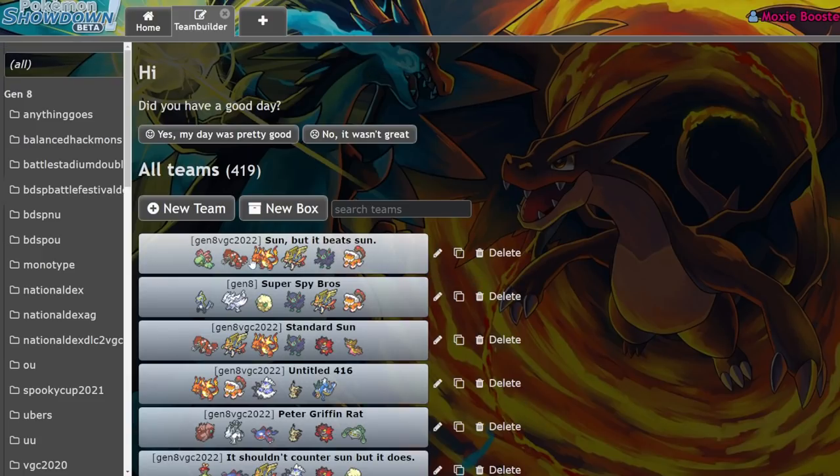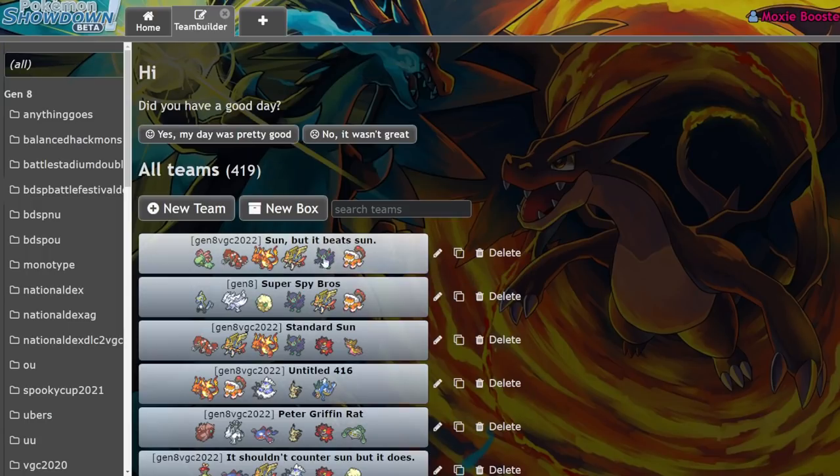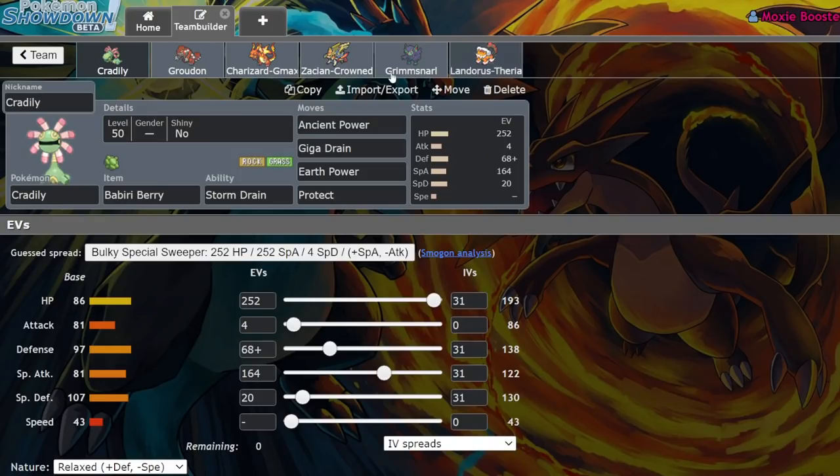I've essentially adjusted the team so it does better against the Sun matchup. In the Sun mirror match we have a little bit of an advantage. We have a Babiri Berry Cradily with Ancient Power, Giga Drain, Earth Power, and Protect. Storm Drain will protect us from Kyogre while also being able to hit Kyogre harder than Gastrodon ever would. The defensive spread gets me 3-shot by Precipice Blades, so I should win the 1v1 versus Groudon with Giga Drain or Max Overgrowth. Because the other team tends to run Gastrodon, they don't like seeing Cradily — if it ends up being just our two big defensive Pokemon on the field, I win every time.